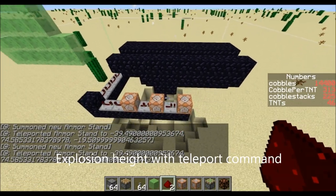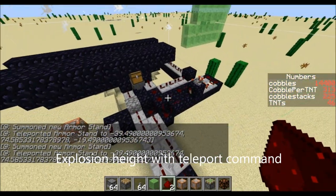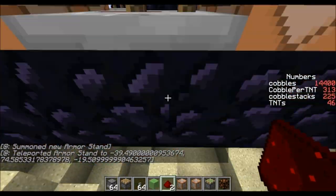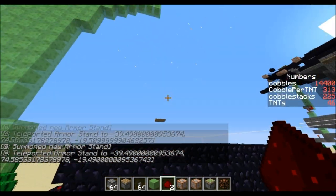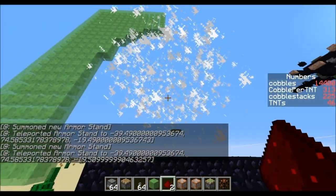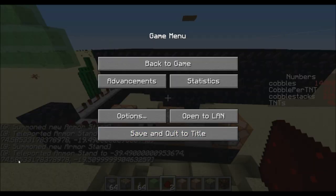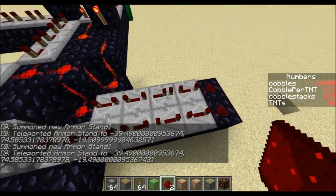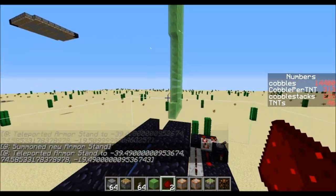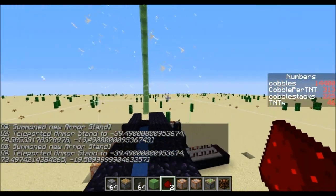Another thing I did is I figured out a way to determine the exact explosion height of the TNT — or pretty exact, I'm not sure if it's totally exact. The way it works is I summon an armor stand right here and then I teleport it to the nearest TNT. Right down here it tells me exactly the height that I teleported it to, and this is the height I'm using on my design. I can change out the timings — this is going to do it a little bit lower. That was 74.58, this is 73.49, so just a little bit farther down.